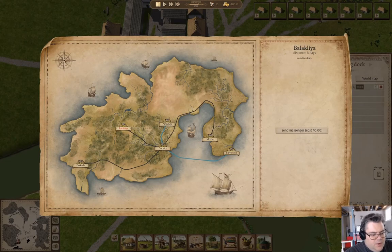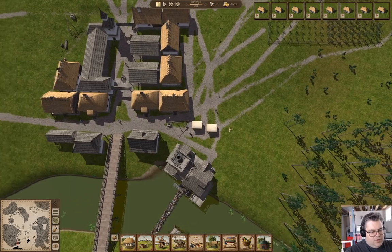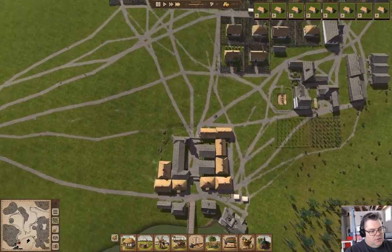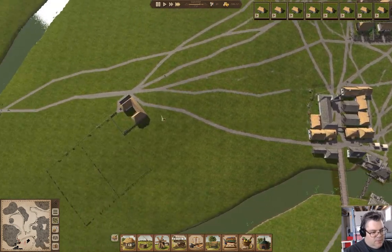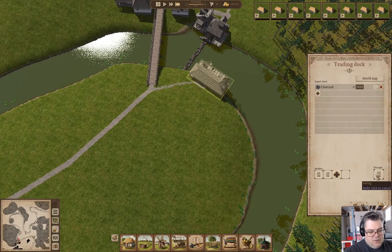Let's look at the world map. We'll see if they demand charcoal anyway. So we've got a bunch of houses queued up. I hope they provide leather, because that would be good. We don't have a manager hired yet.